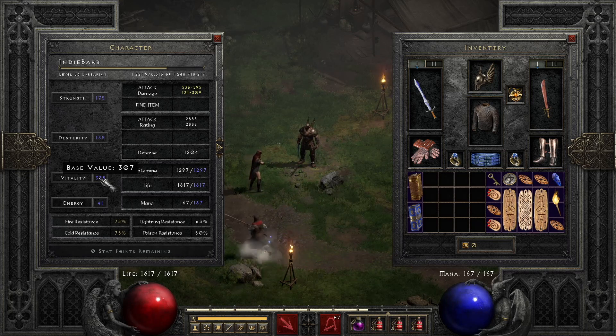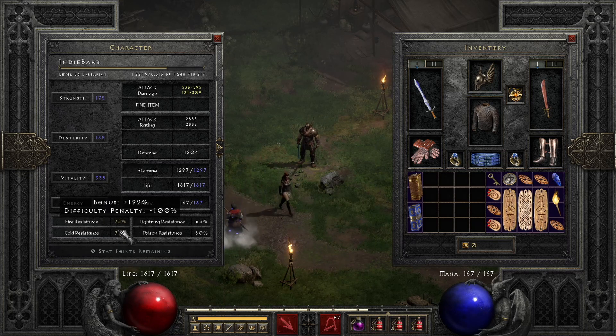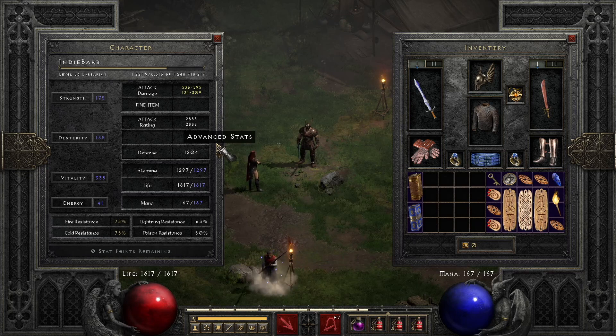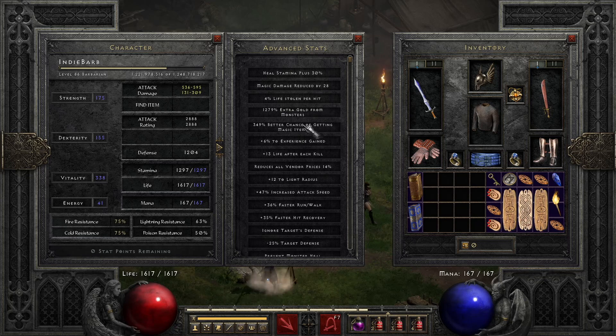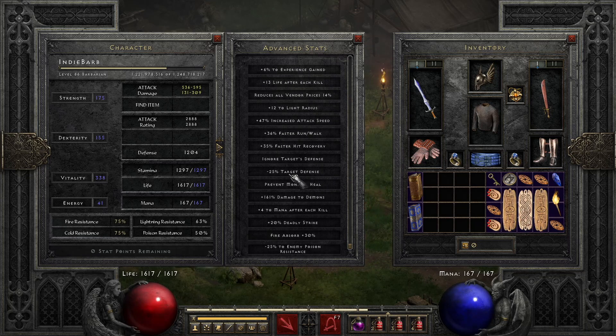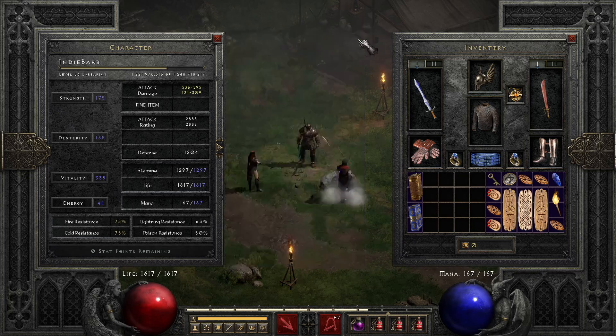Pretty standard for a lot of builds. My resistances are almost maxed — I just didn't do Act 5 yet so I didn't get the resistance scroll. On the advanced stats I have all my gold find and magic find gear on, so 1200 extra gold, almost 350 magic find, 47 increased attack speed, 36 percent faster run/walk, 35 percent faster hit recovery, and ignore target defense. That minus 25 target defense comes from my Grief, which is very helpful especially when my attack rating was low.